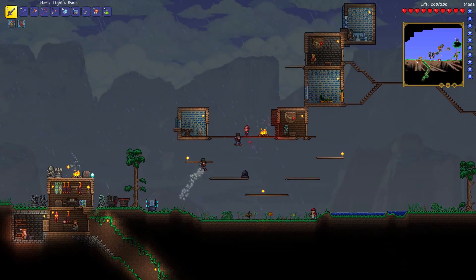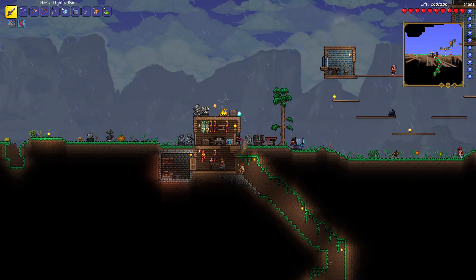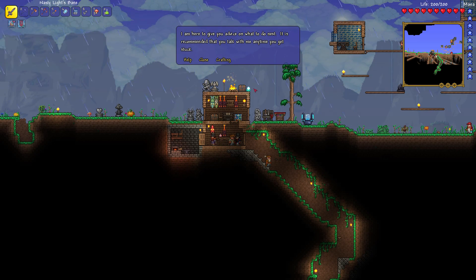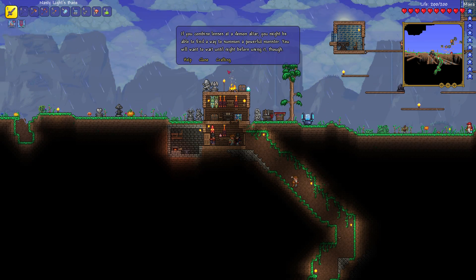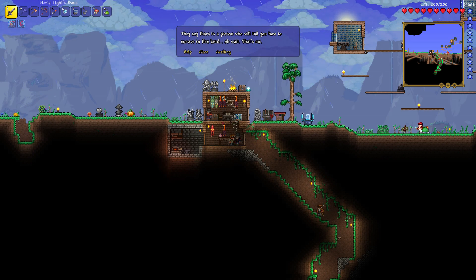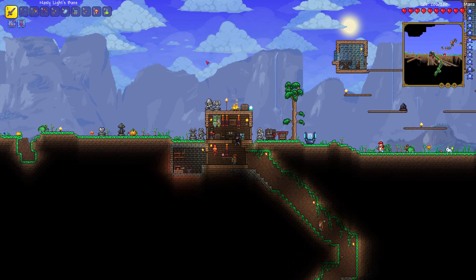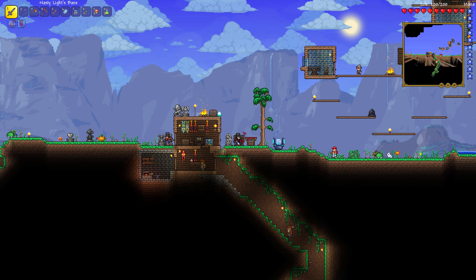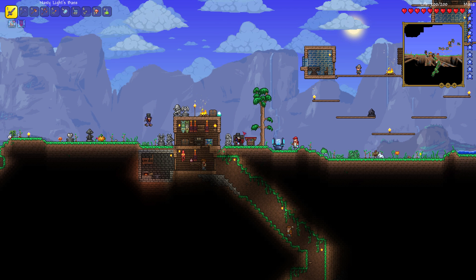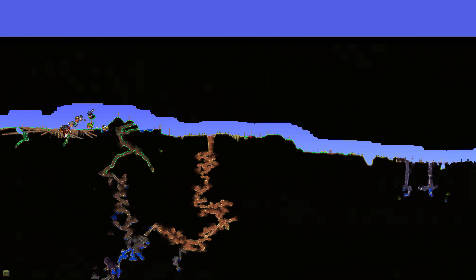Goblin, why are you sitting in the wrong guy's house? Why has the storm been going for like six days? I think it's a story thing — let me go talk to the guide. Is there an event going on somewhere in the world? He's not talking. Oh, it finally ended. I was thinking that was like a thing where until we kill a boss it would stay like that. That would have been really annoying.